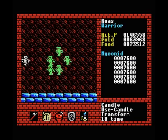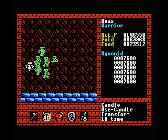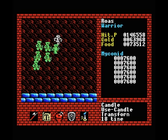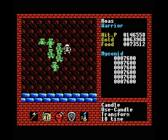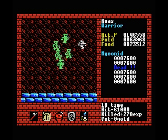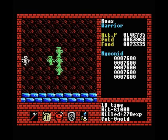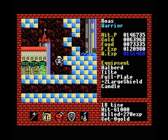The candle changes you into a skeleton, which means the enemies can still see you but they cannot hurt you — at least not with normal attacks. I think magic attacks can still hurt you. So again useful for avoiding strong monsters. The downside to the candle is that you cannot use your melee attacks, so there's no way for me to kill these guys except by magic. And that's the reason it's kind of useless, because I could have killed them with magic anyway.